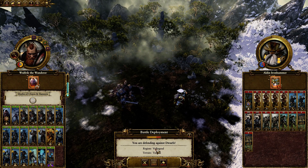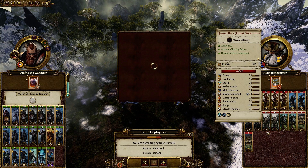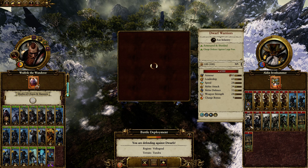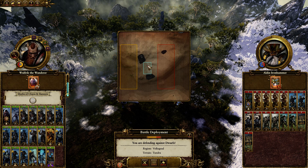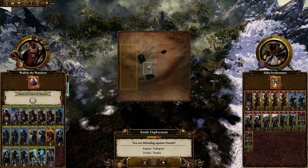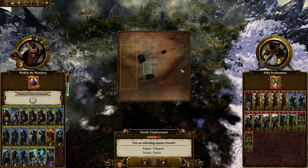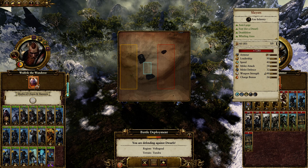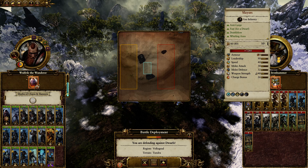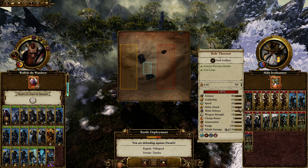Okay, so we're actually planning a defensive battle. Let's take a look at the terrain. There's a little choke point here with a little blue square. They've got a lot of slayers, which are going to do some real damage to some of our monstrous units. We'll have to watch that, as will those bolt throwers, which are anti-large.